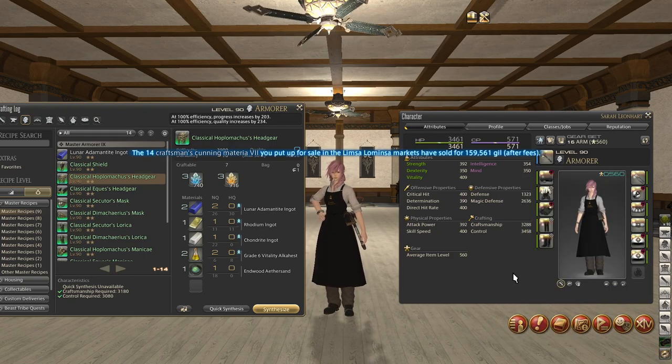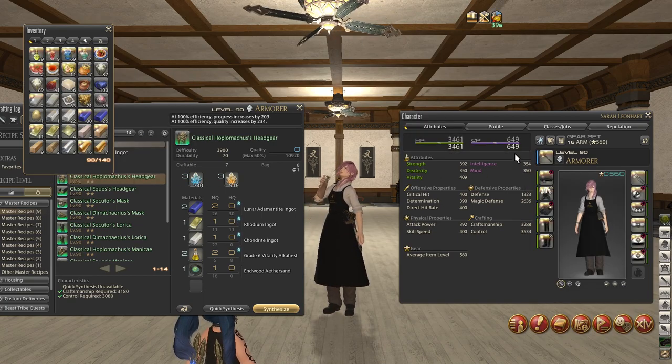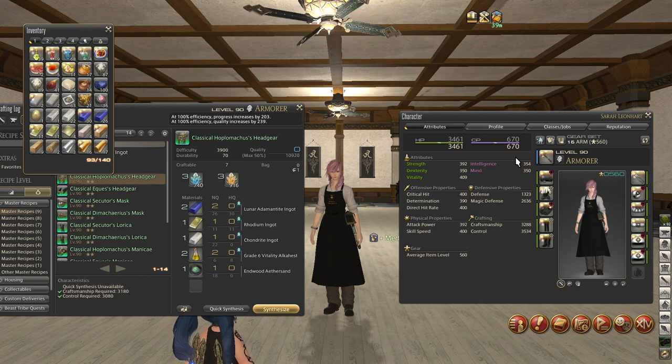Now that we've talked about our stats — these stats are still not high enough yet. We still need to eat high quality Saito Bono food to give us even more CP and even more control. We're going to go ahead and use that. Now we have 649 CP, and our control is now at 3534. Now we're going to drink a Cunning Craftsmanship Draught — very important, you're going to need this too, and it has to be high quality as well. Now we're at 670 CP.